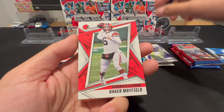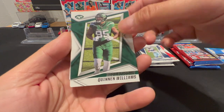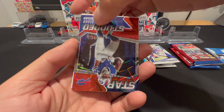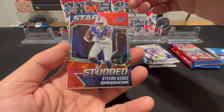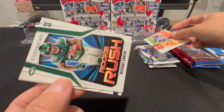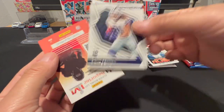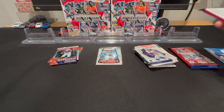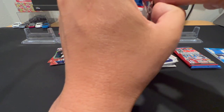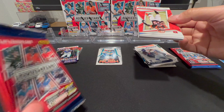Got Kirk Cousins — he seems to be on a lot of tops of packs — Baker Mayfield, CeeDee Lamb, Quinn Ojinnaka Williams, Davante Adams, JK Dobbins Star Studded, Stefan Diggs. I don't think I've gotten anything numbered yet. Action Packed Derwin James, Rookie Rush Michael Carter, and a Simi Fehoko. This pack feels thick — we already got a mem, so that's generally a good sign.